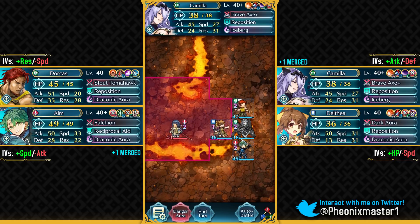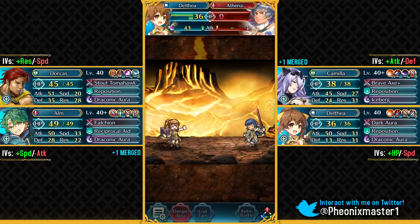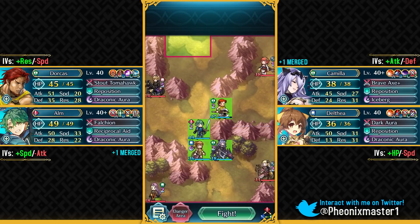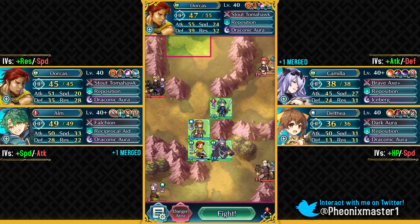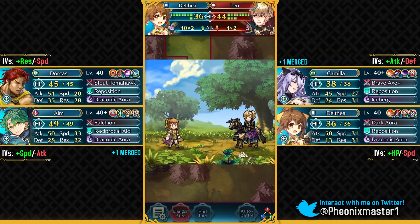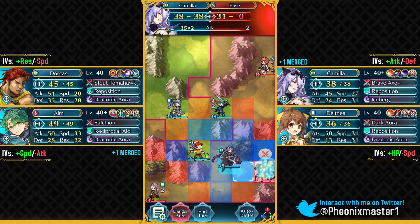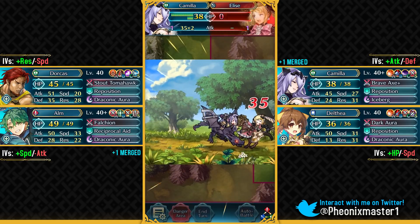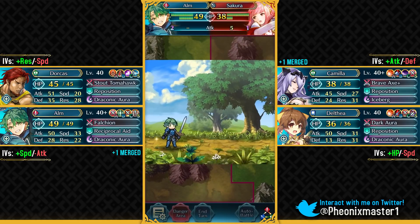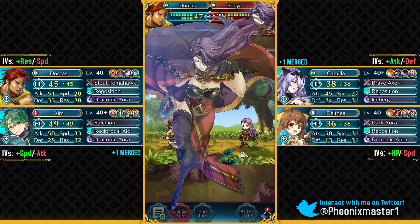Reposition is really good on flyers because you can reposition allies across lava, bridges and even mountains. Camilla used to be such a good green unit before skill inheritance came out and she was considered to be one of the best axe units in the game. Let's take out Leo with Delthea. I really like Delthea because of her Dark Aura tome, and in a few days even Linde is gonna be having access to Dark Aura. Dorcas can easily take on Sonia — Sakura is gonna be doing five damage, and Sonia is gonna be completely taken out by Dorcas.